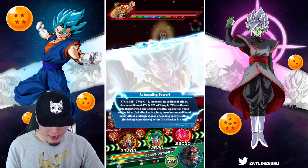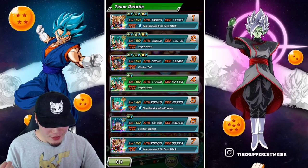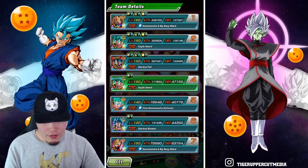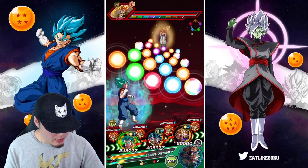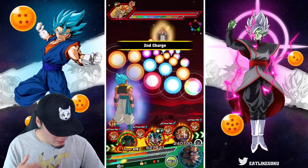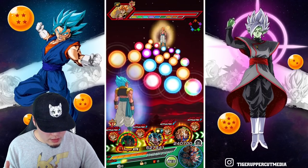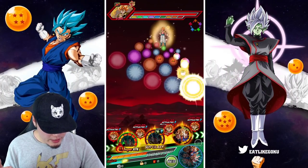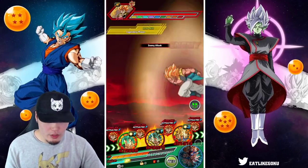This is going to be scary guys. My Vegito has 130k defense, Gogeta has 123k, and Fizz Gogeta has 127k as well, but we have the type disadvantage here. So yeah, he's going to get hit pretty hard most likely. Let's give three orbs to Gogeta — that's going to be an 18k super for Fizz Gogeta. As long as he doesn't get supered, we should be okay.